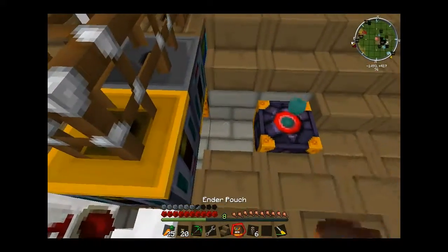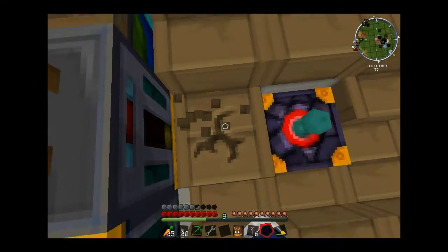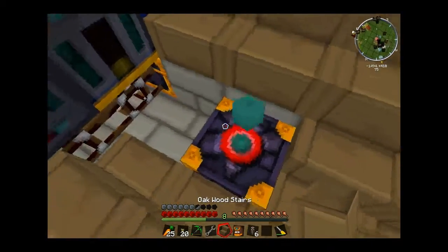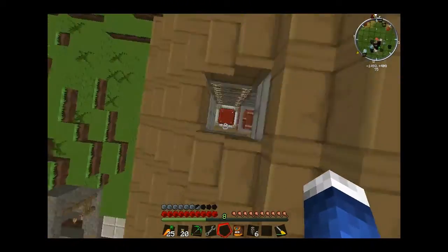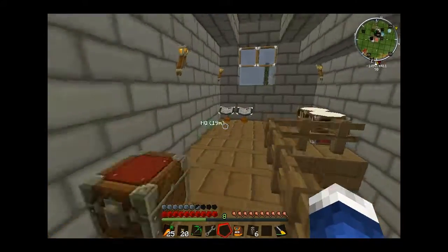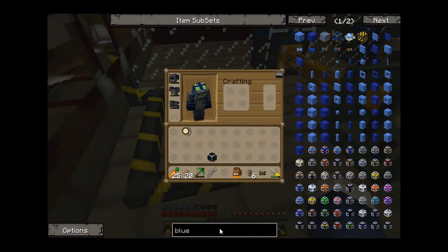And the timer with 25 seconds again. Finally, we've got a chunk loader too. What we need from all this is the lava, and we can transport that with a liquid tesseract. But I'm not going to do that yet — I'm just going to show you guys how this works.